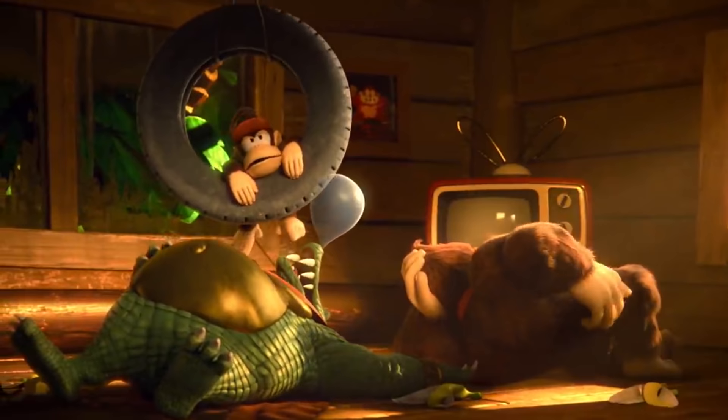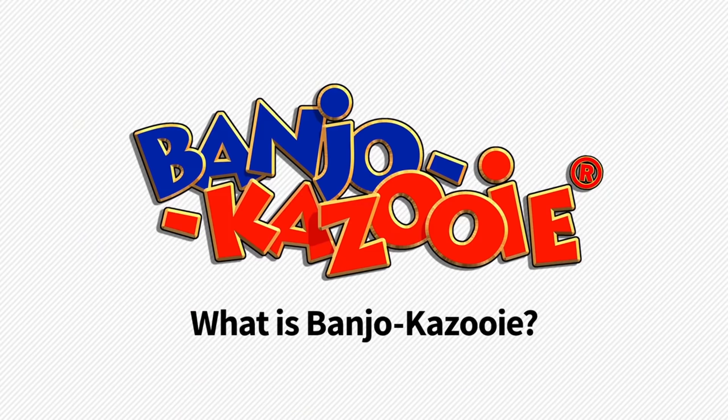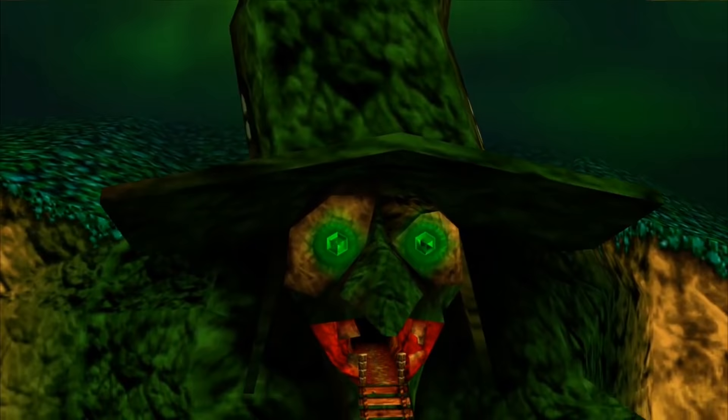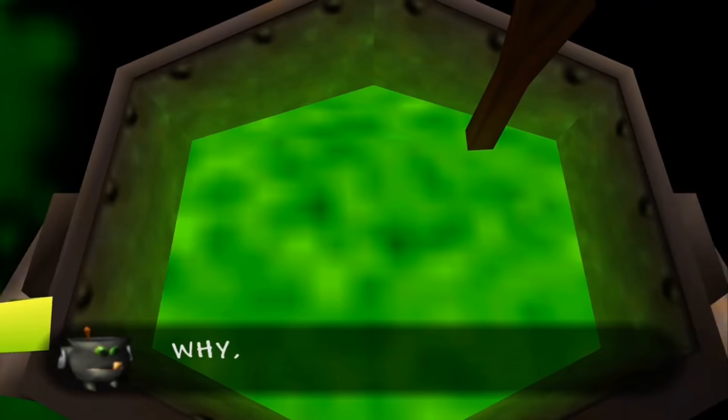Banjo-Kazooie is a cherished childhood favorite of mine, which has recently become relevant once again with Banjo and Kazooie's induction as a DLC fighting pair in Super Smash Bros. The original game on Nintendo 64 is a mostly family-friendly adventure featuring the bird and bear duo as they conquer the tower of the Wicked Witch Gruntilda with the goal of rescuing Banjo's sister, Tootie, stolen away simply because of her beauty.